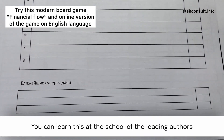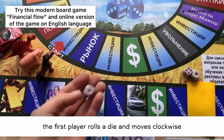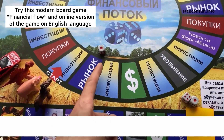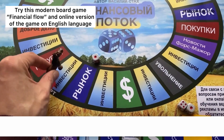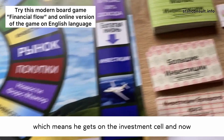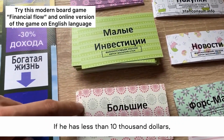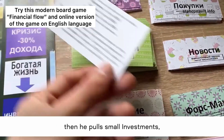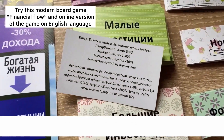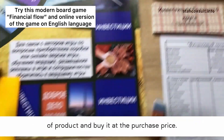The first player rolls a die and moves clockwise starting from the first square. In this case, one fell on the cubes, which means he gets on the investment cell, and now he has a choice. If he has less than $10,000, then he pulls small investments.